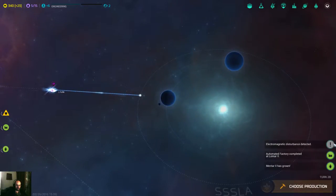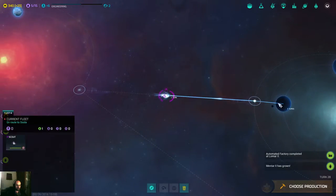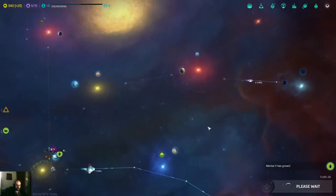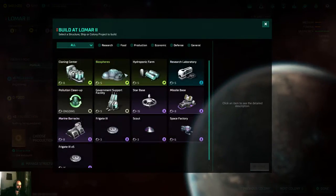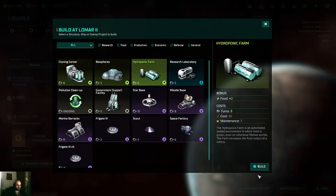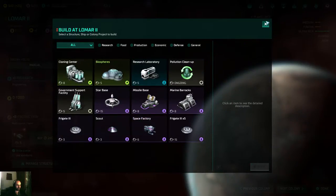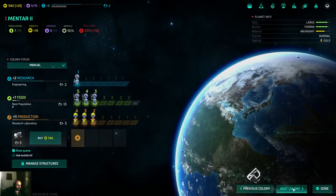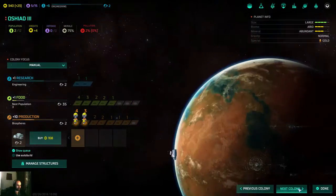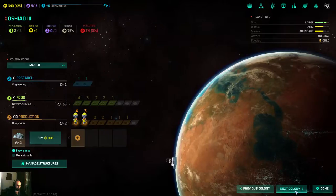There's an electromagnetic disturbance detected here — not good. Let's check that out. Automated factory completed here. I could get a hydroponic farm — yeah, let's build it. Really need that. Next colony is building a research laboratory, this one is building biospheres.